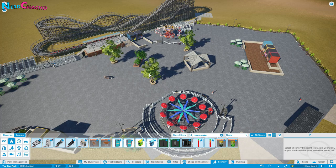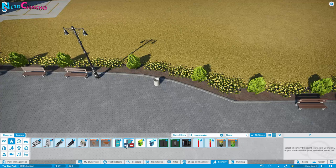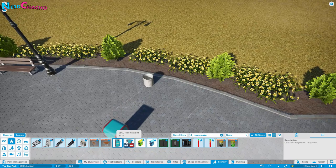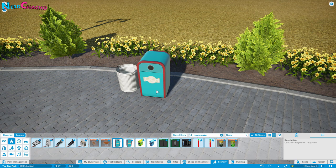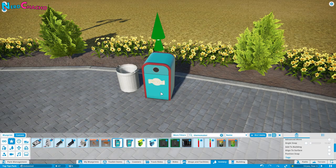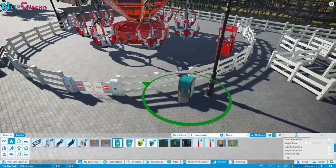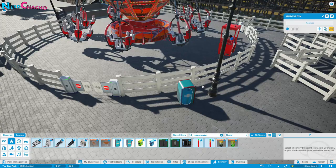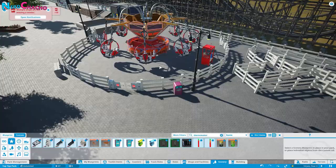The reason I used the Studio's bin and kept it open is because there are bin covers in Theme Maker's Toolkit and they're brilliant — they come in all sorts of sizes and styles, including recycle bin and normal bin variants. All I do is turn off 'align to surface' and just hide my bin underneath it. These are also recolourable, so you can change the colour to fit your area and theme.